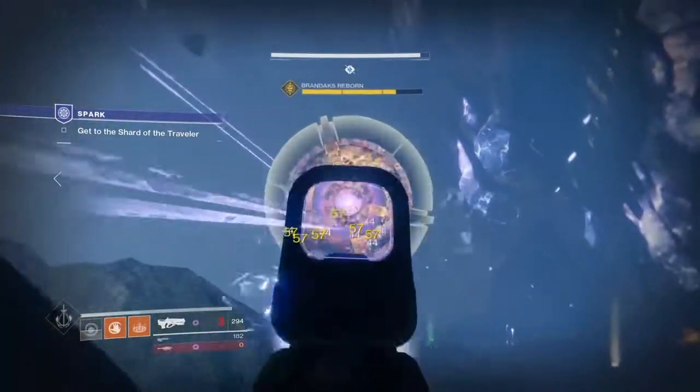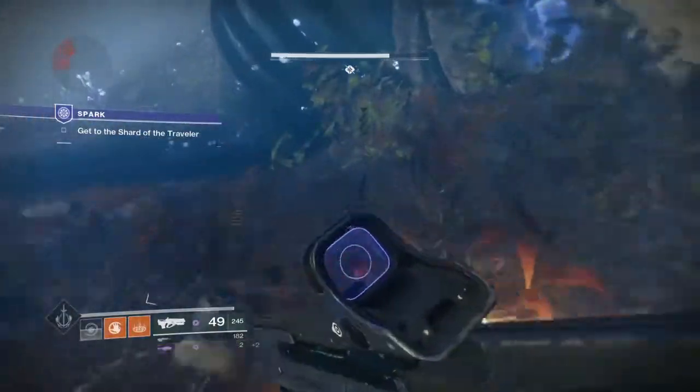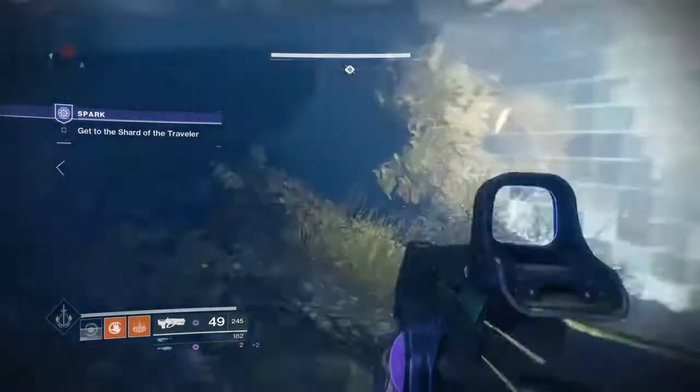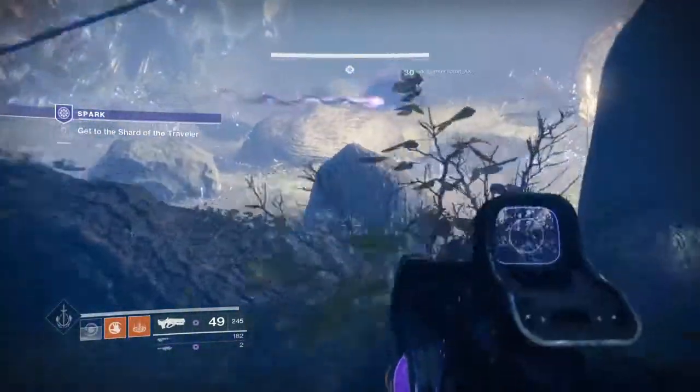If you have a Hard Light, as you can see from myself, you can actually change your class to void, arc, or solar. Hard Light will make it so much easier. If you don't, make sure you have a gun that has the same class — whether arc, void, or solar.